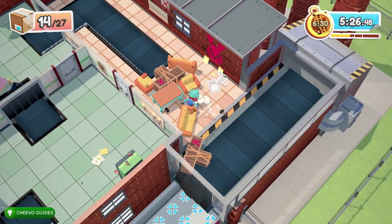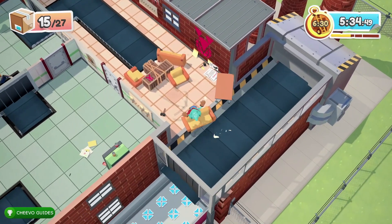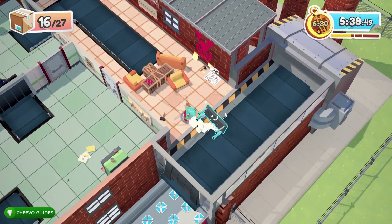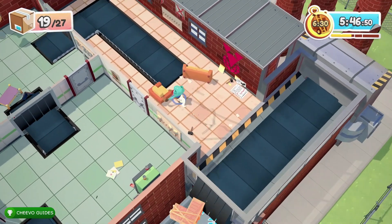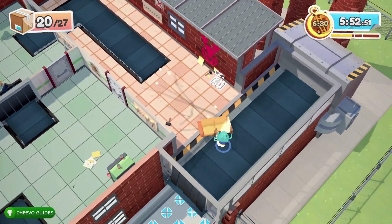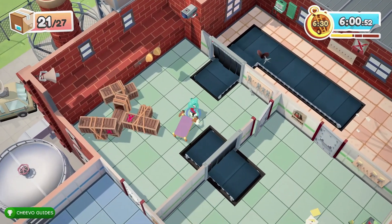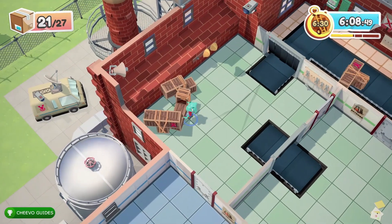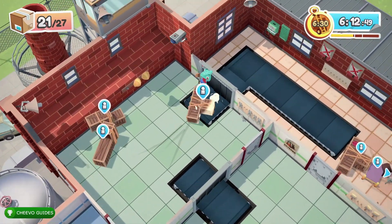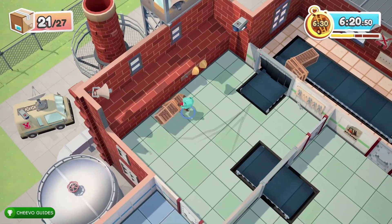Now we're just trying to finish the level while making sure we do not touch any doors with any of the items. Just move them from room to room using the conveyor belts. Eventually you're going to get to the last conveyor belt — the one above the peach or yellow tile area. Throw everything onto that conveyor belt and it takes everything to the truck.